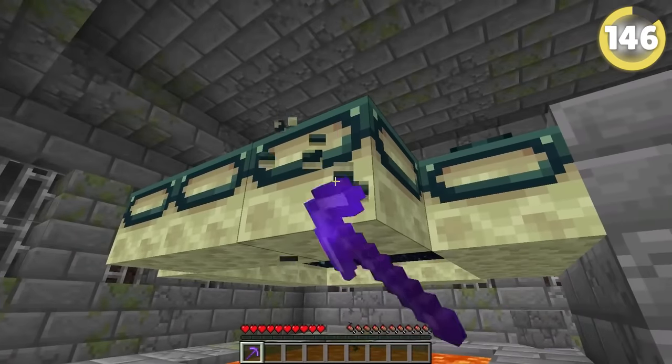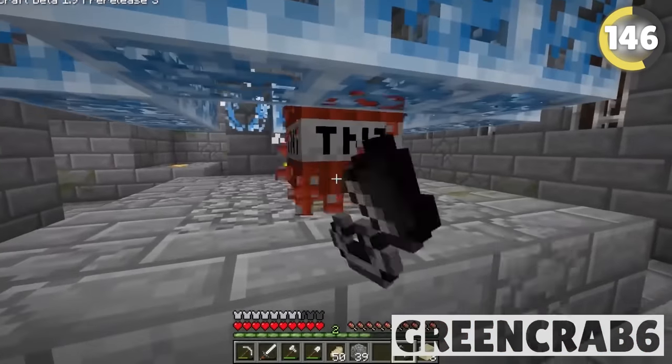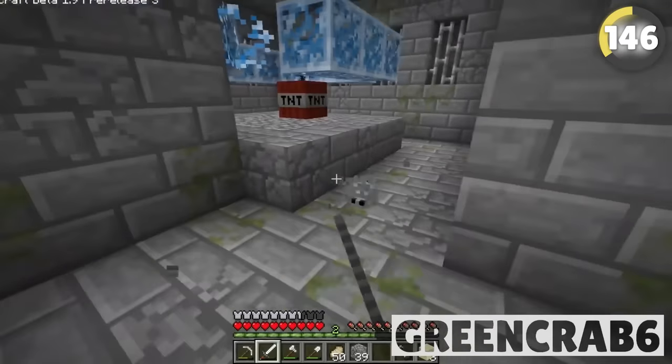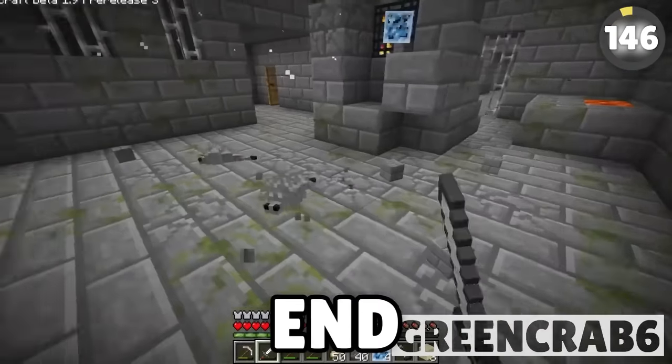In survival, you cannot get end portal frames anymore — but back in 1.9, you actually used to be able to obtain these frames. All you had to do was find a weird blue end portal frame, then place one TNT in the middle, and voila — you have an end portal frame.